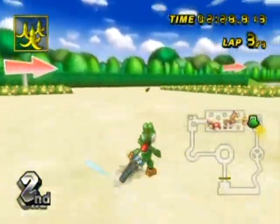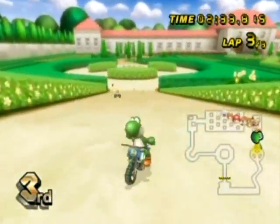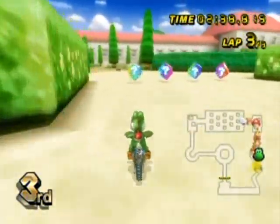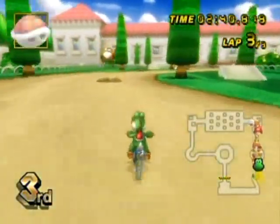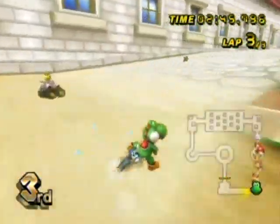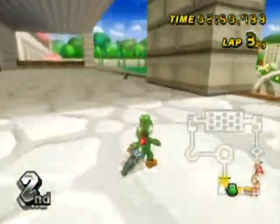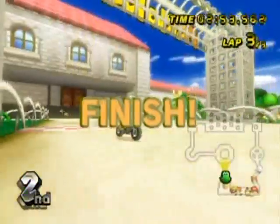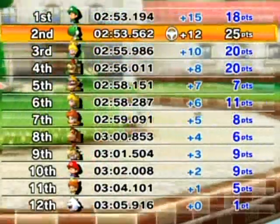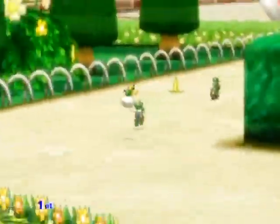I'm in second place now — can I catch up to Luigi? No, no, eat my bananas! This isn't looking too good, but I might be able to pull it off with this item box. A red shell at least gives me second place, unless someone gets hit or I can overtake him with my bike powers — though it's doubtful. Not gonna happen. Next race, and I'm still in first place, so I'm still in a good position.